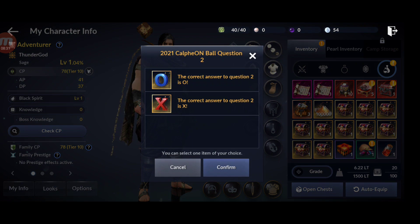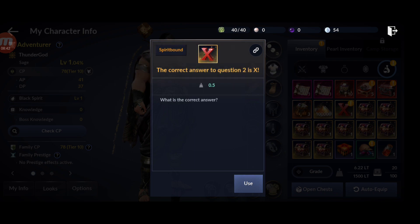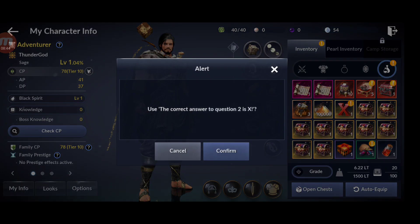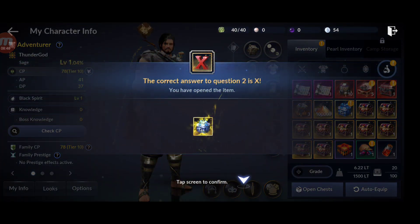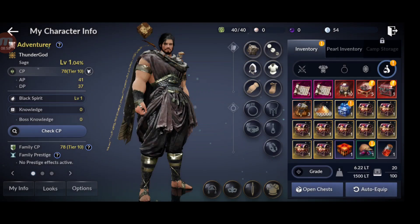Calpheon question 2: the answer is X. We get 1,000 ancient tablets.